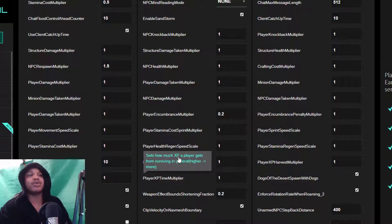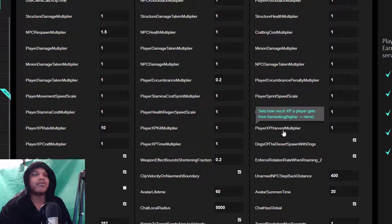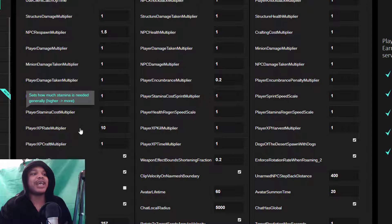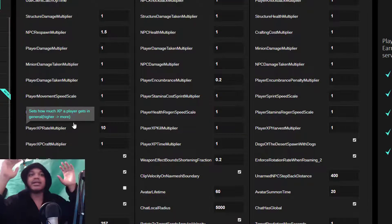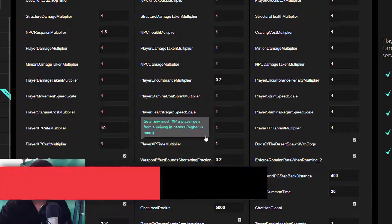You may see player XP harvest multiplier, player XP time, and player XP kill. These are XP settings you get for doing different things — XP kill is how much XP you get when you kill someone, harvest is how much XP you get when harvesting, and XP time is how much you get just over time by sitting there. I highly suggest you don't touch these at all, and instead come over here and go to player XP rate and change that.